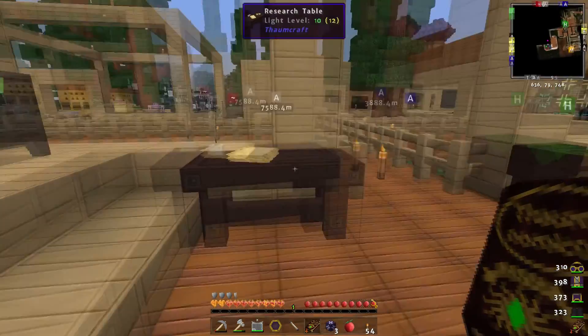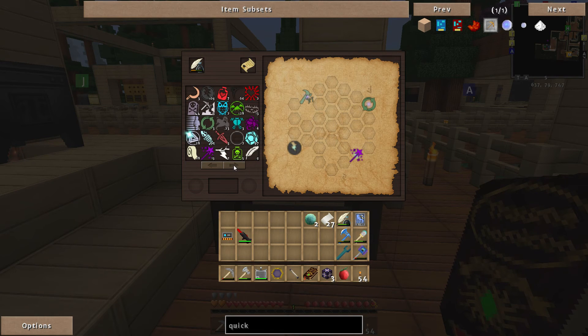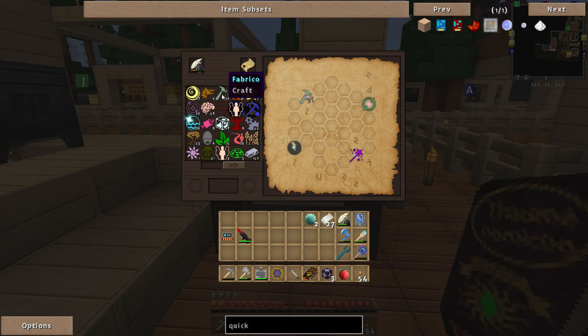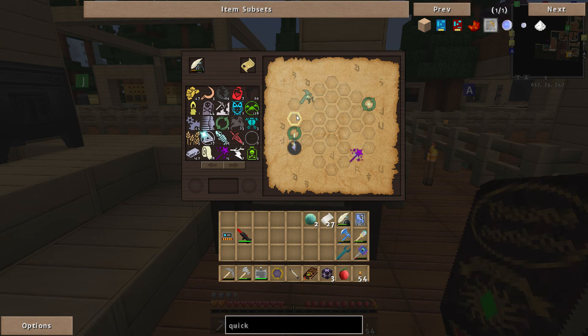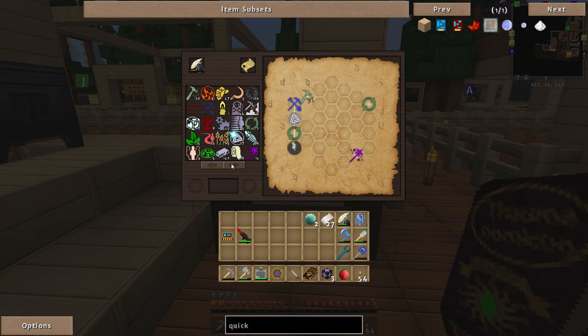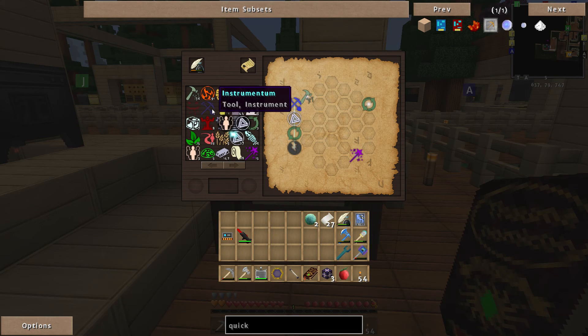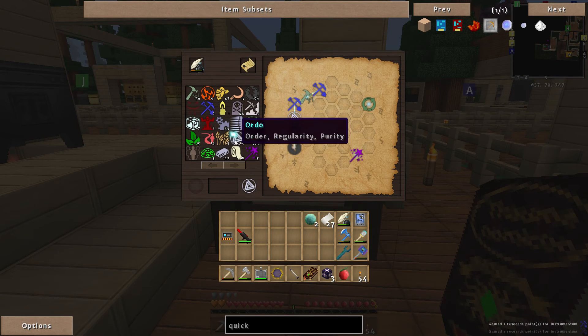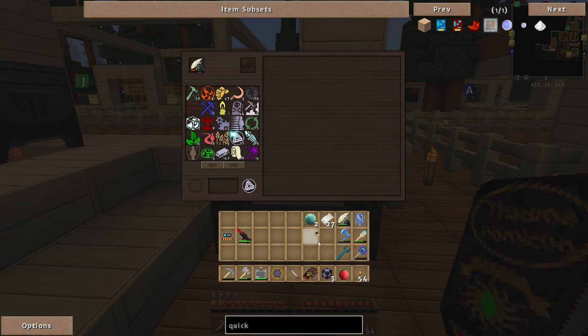Do we buy the alchemical centrifuge or do we get a research note? We've got a research note, so let's do the research. We've got Fabrico — that is Instrumentum. Let's drop in Permutatio which gets us to Ordo, and then Instrumentum to that one. We need some more Instrumentum — there we go — so we can go to you, to you, to Potentia, back to Ordo. Then we just need to do Precantatio, which is fairly straightforward — combine all of those together to get the alchemical centrifuge.